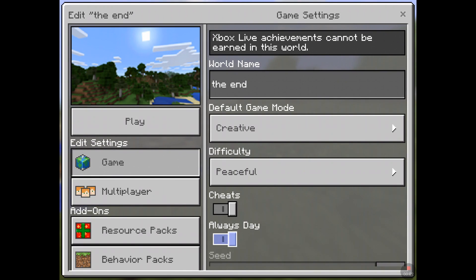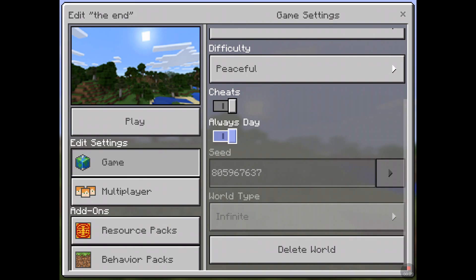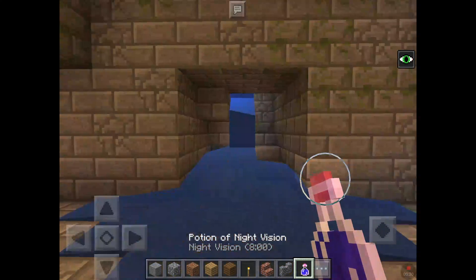Hey guys, it's me Kaylee! Today we'll be playing Minecraft, going to a stronghold and then to the End. The stronghold is under an acacia village. By the way, I'm her sister, Pineapple Girl. The seed we're using — we're in creative right now — is 805967637. Let's get into it! We're gonna wait at the starting point for Mattia.